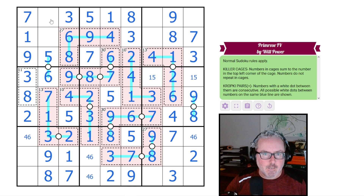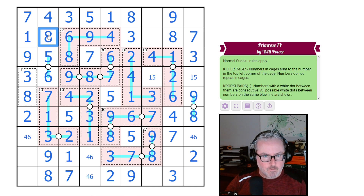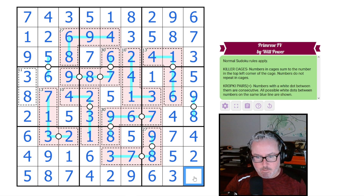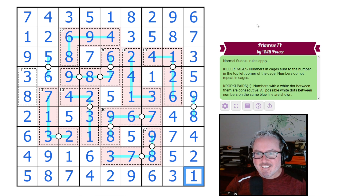This is the last 8, and then we place the nines — this is 9, this is 9. Now finalizing: these have to be 4 and 2. This is a given 5, giving us 1 and 5. These two are 2 and 6, which gives the 4-6 pair. These are 4 and 5. This is a given, so this is 6, therefore 4 and 5, then we finish — this is 5, this is 1. Puzzle solved!